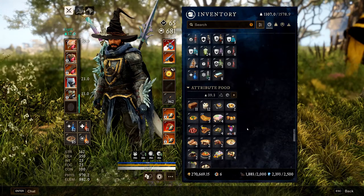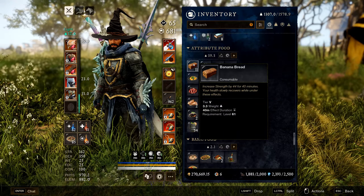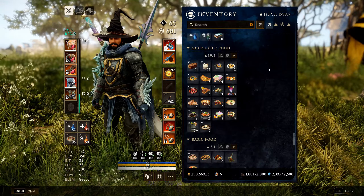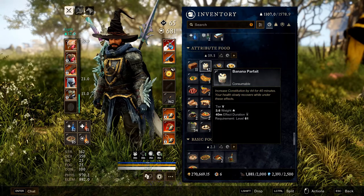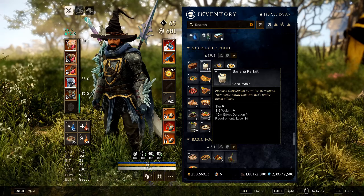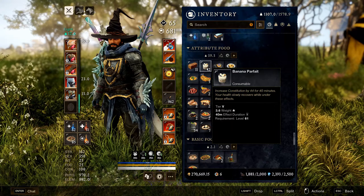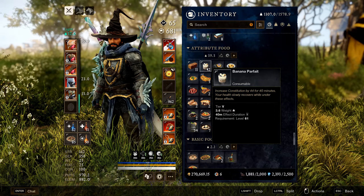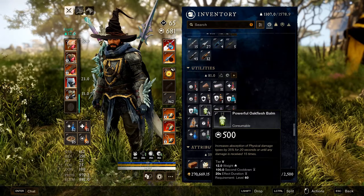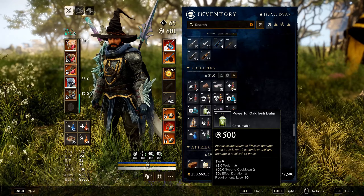For food, always bring Strength/Dexterity/Intelligence food matching your primary damage stat. Also bring CON food in case you're dying to a mechanic and need extra health — it's cheaper than respeccing and can definitely help in harder dungeons.